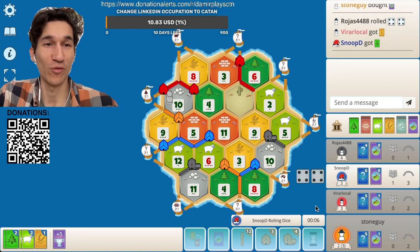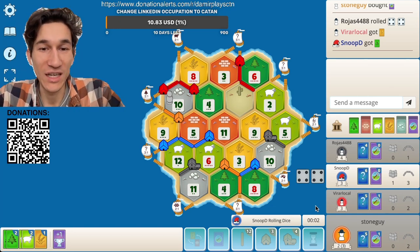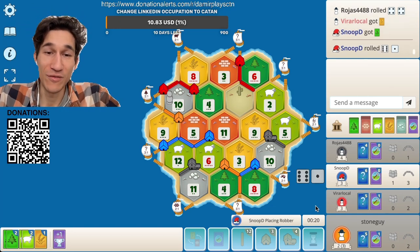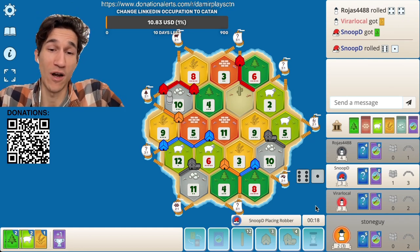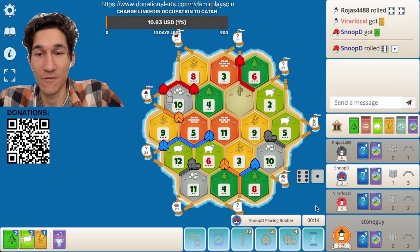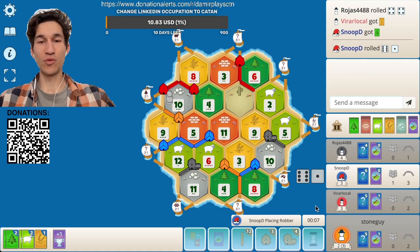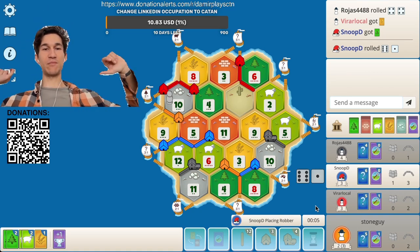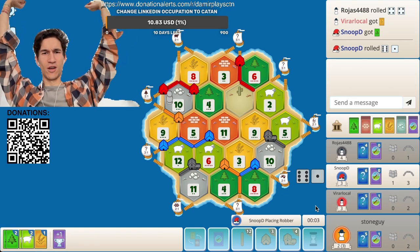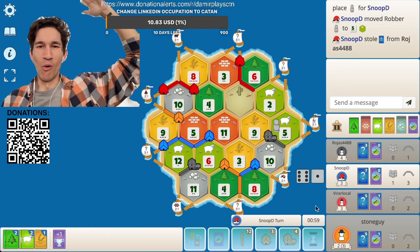If it would be a Year of Plenty, wow, I would build so much with the Year of Plenty. I hope red has cards. Blue — is he still mad at me? I don't think so because he got that three-to-one port. You blocked black? Interesting. He has four points, but red is in such a good position.